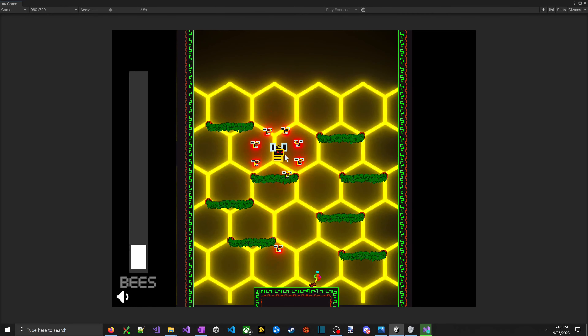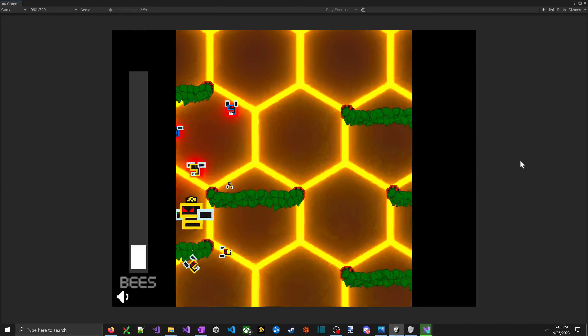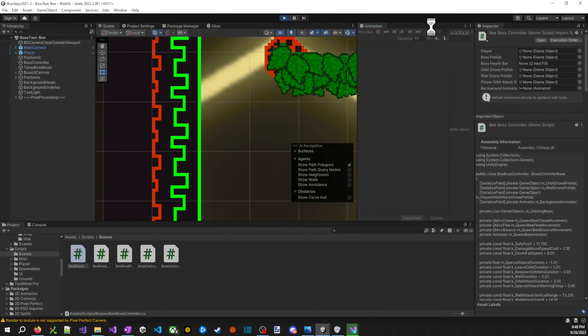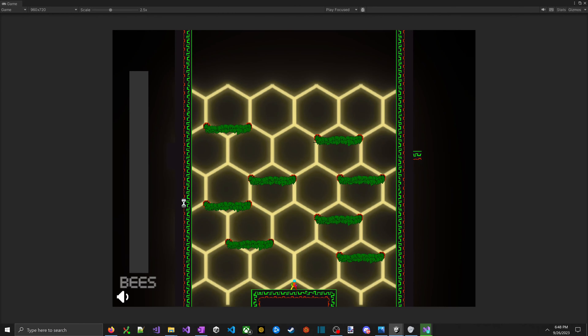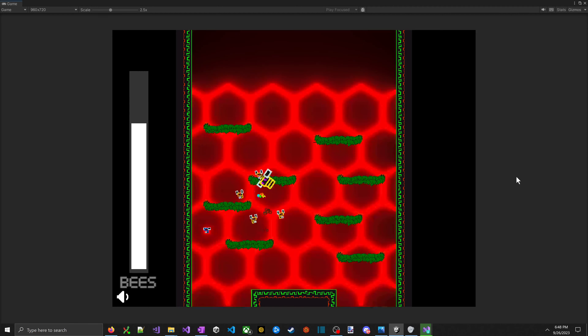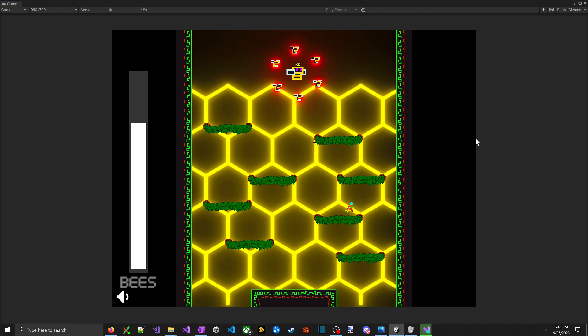I bumped on a corner and got obliterated — this is the last hit, there's the angry eyes. I should just run away and live. Yeah, we need to fix the invulnerability window on the player. This background music is from my boss rush game jam — it played when you fought the mushroom guy.